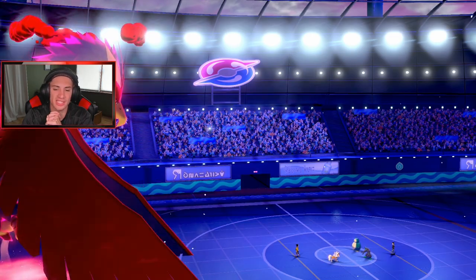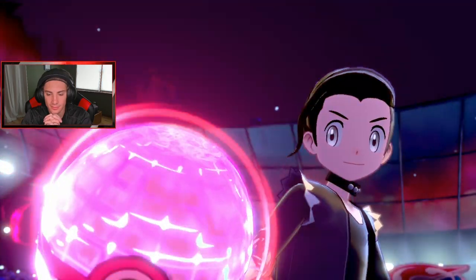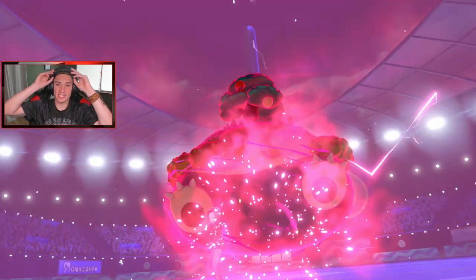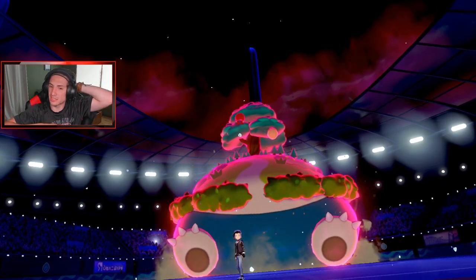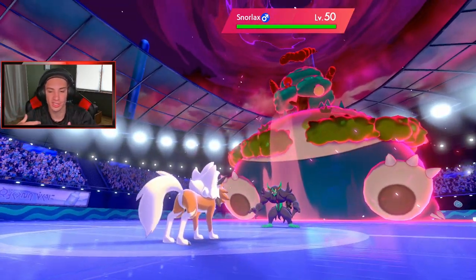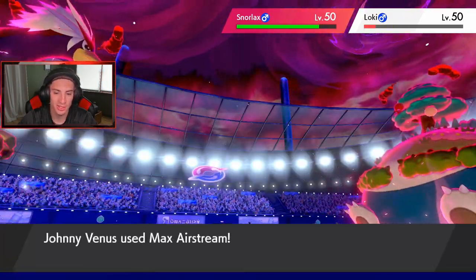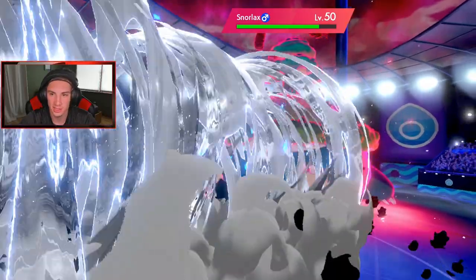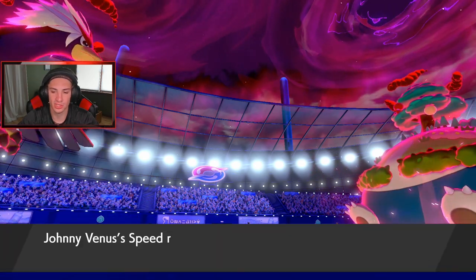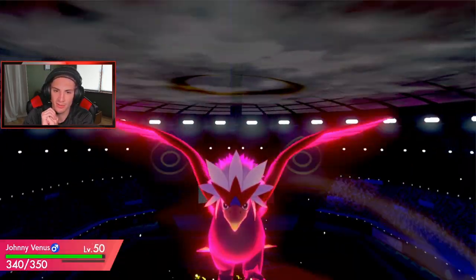Does Rock Slide count towards Tough Claws? Because it says Contact Moves — I know Play Rough does. Here comes a big G-Max Replenish — that's the Snorlax G-Max. Lycanroc's going to go first. Can we do some damage over on Grimmsnarl? And the Airstream comes out over on Snorlax. Maybe we can get a flinch on that Grimmsnarl — that'll be huge. I can just drop another Rock Slide and pick up the KO. We'll take Speed Advantage all day. And he goes for a Thunder — triggers my Weakness Policy! Not STAB, so we eat up all day. That's going to be game. Wrap it up, baby.